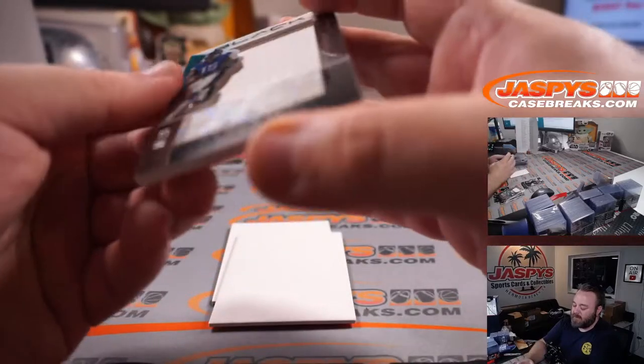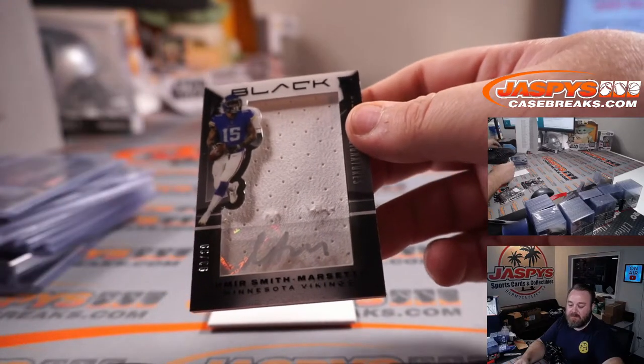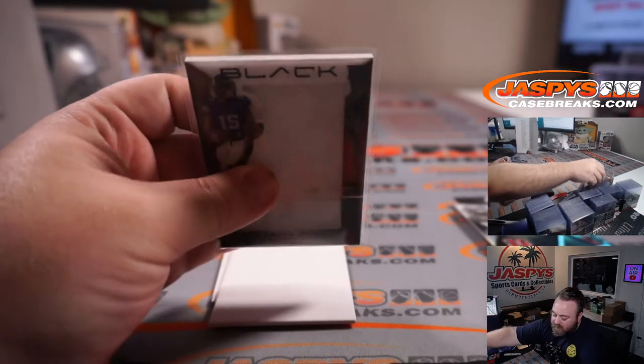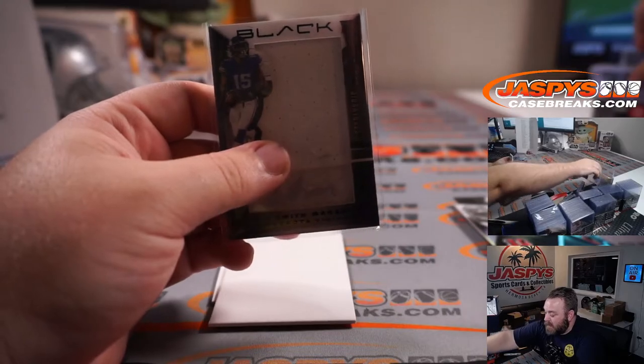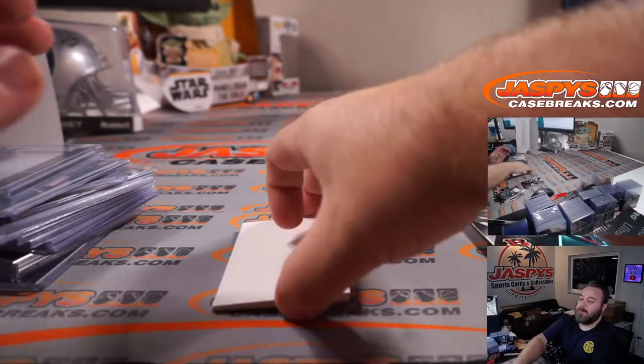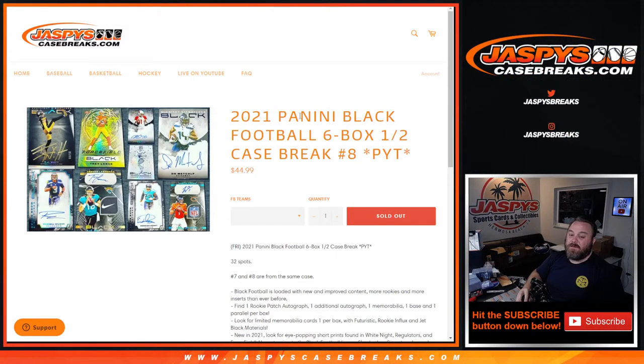To finish it off: Amir Smith-Marsette, 93 out of 99, silver ink auto, Minnesota Vikings — Pat Wolf. That wraps up that case. We do have a fresh case in Pick Your Teams 9 and 10 in the store now. Nice second half — 2021 Panini Black Football, six-box half case break, Pick Your Team number 8, from JaspysCaseBreaks.com is in the books. I'm Sean — JaspysCaseBreaks.com. Thanks for hanging out. We'll see you next time.